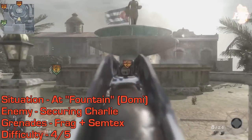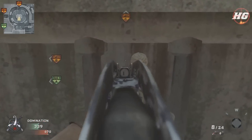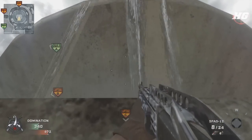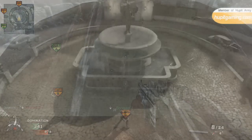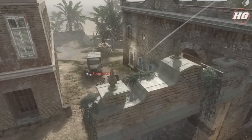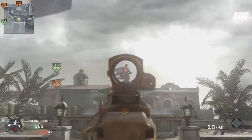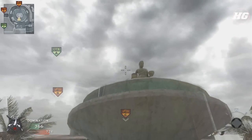If you're coming out the front doors of the mansion, you can get a good nade off to C. Come right up to the fountain, put your marker above the head of the statue, and take a big run, jump, and throw — let the frag go after two blinks. As far as that looks, you can also pull it off with the semtex using exactly the same spot: come right up to the fountain, take a big run, jump, and throw in line with C.